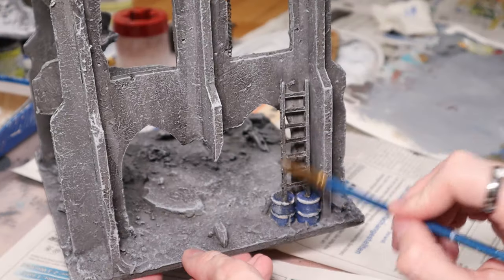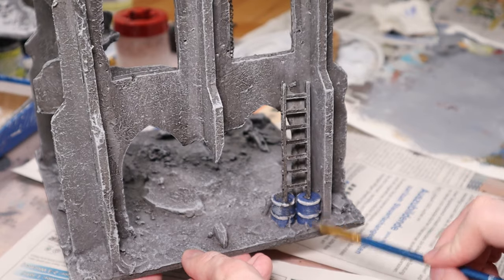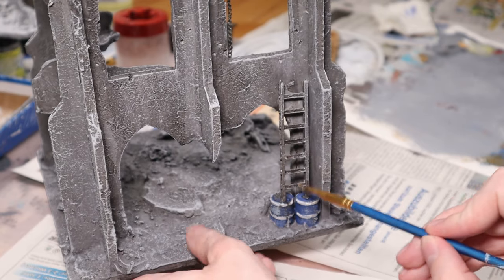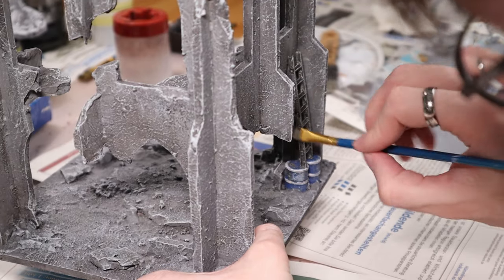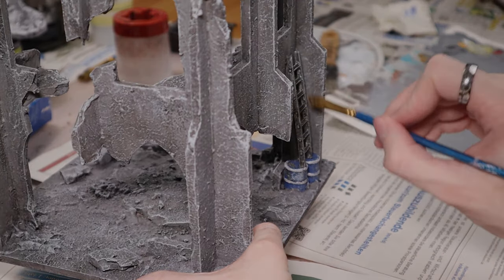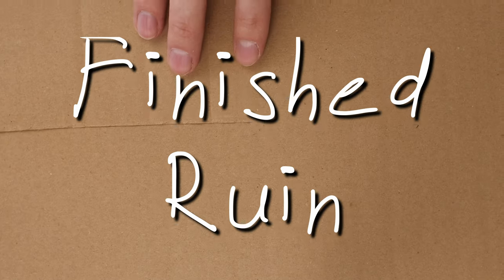The last step was to give the barrels, ladders, and the chain a dry brush with acrylic silver. And here is the finished ruin.